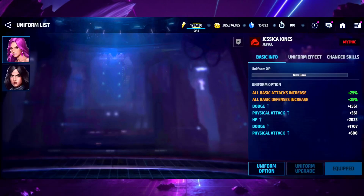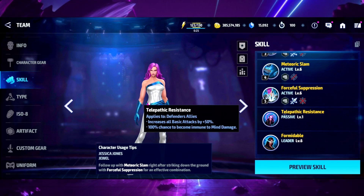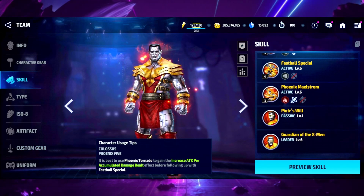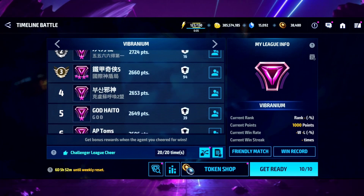We're going with Jessica Jones because on her uniform, when her HP drops below 35% we heal — 25% heal plus a whopping 95% damage reduction, once per fight after 100 seconds. Also, Defender allies get 50% all attack, so we don't need Century. Then we've got Colossus with his CTP, giving us more damage reduction. Should be interesting to see if this team has enough tank to walk through some top players.